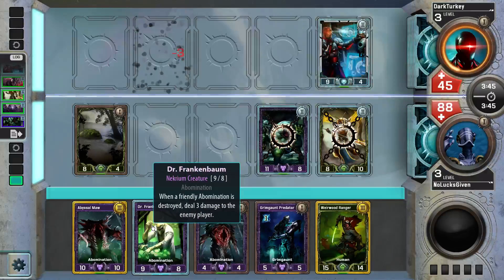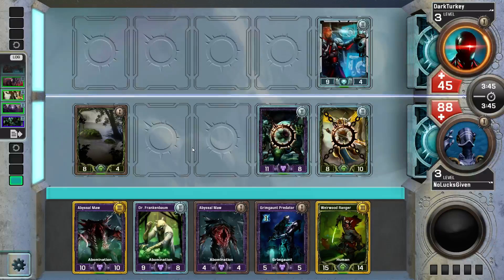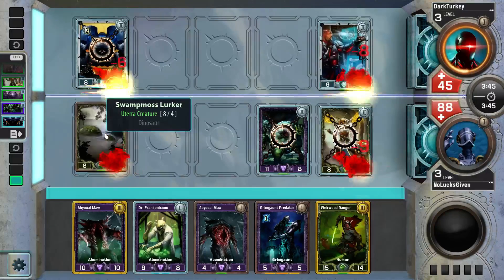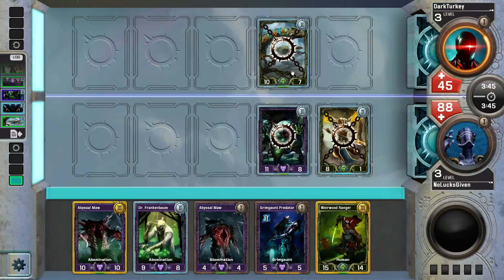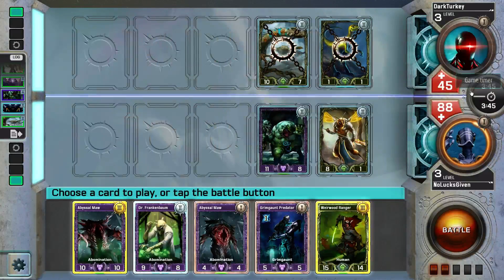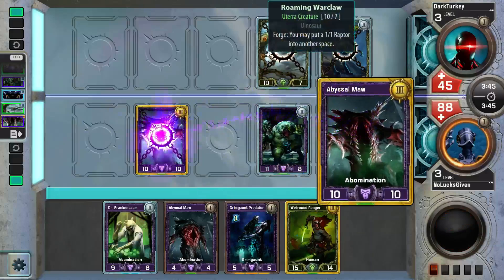I could go for additional damage or I could play a Wirewood Ranger — I think that will be more beneficial. My opponent goes with a trade — that's why I love Swamp Moss Lurker as a proactive one-drop; it winds up trading with so much stuff. My opponent gets a pretty good play though — Roaming War Claw to trade off with two guys. This is going to deal five damage, our opponent is at 40. Oh, I forgot we have a minus-nine minus-nine so our guy's not going to die.